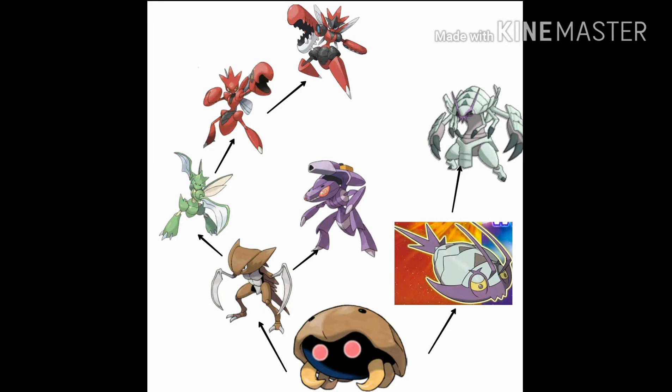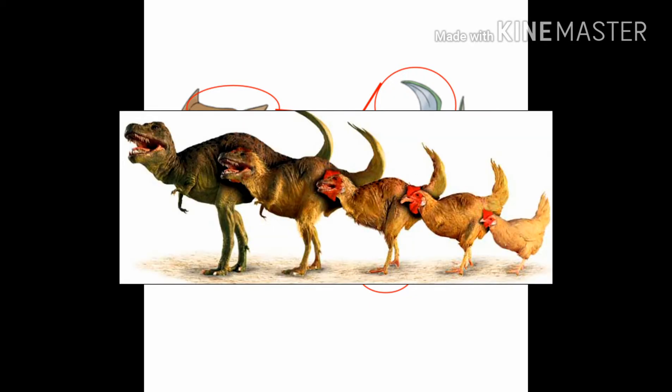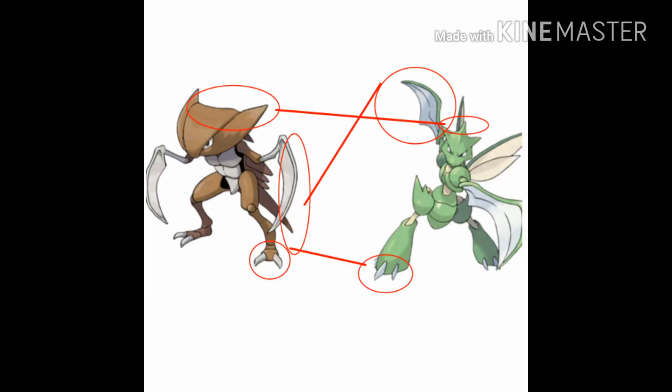Next, we have the theory of Kabutops becoming Scyther over millions of years of evolution. Now, this is kind of a stretch since Kabutops is a crustacean and Scyther is an insect. But then again, there are species changes when it comes to natural evolution — like the T-Rex being a reptile, and now its descendant is essentially a bird — the chicken. It can change species type.